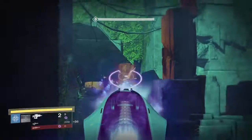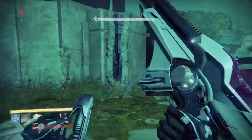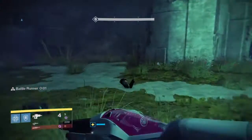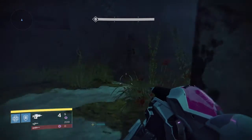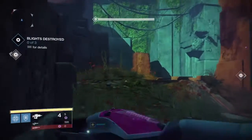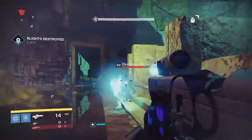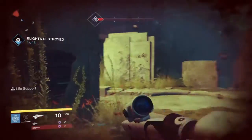First up, we ran up these first stairs entering into this massive area. I got to take this Blight down and then all the Thrall. After killing a couple of enemies, you're going to have to take down three more Blights scattered around this entire area. The first Blight is right off to your left and it's going to spawn behind the wall. There are a couple of Acolytes that spawn with it — luckily, these guys do not do Void damage. One shot with the Telesto and this Blight comes down.